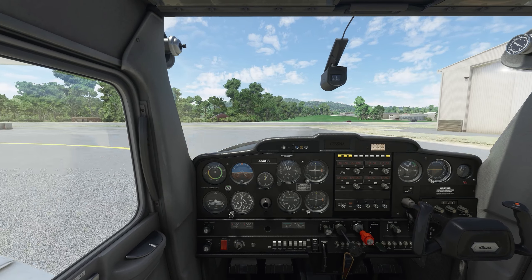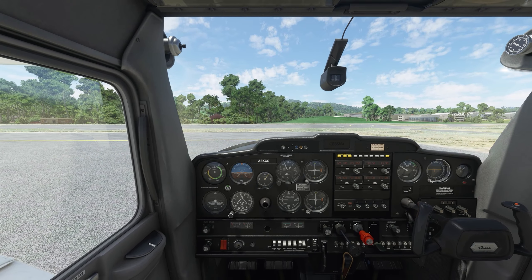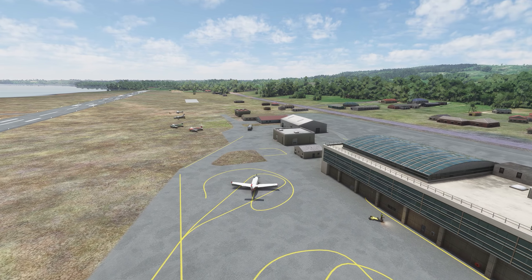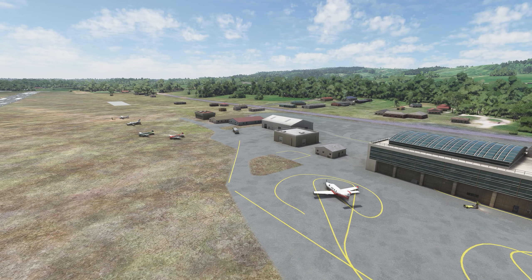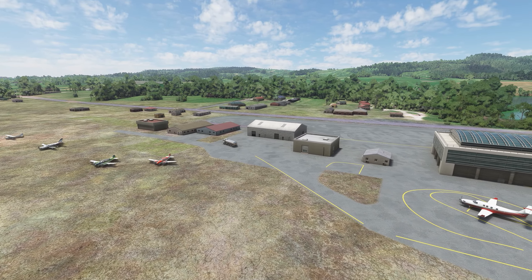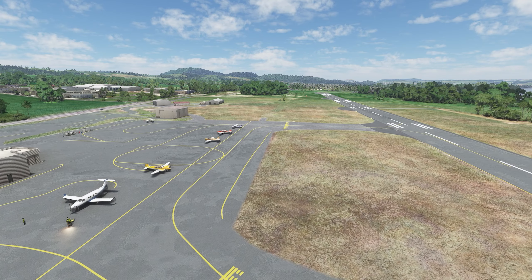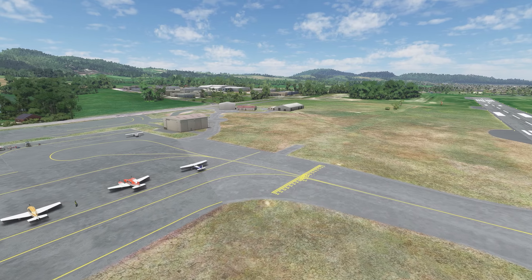Just going to park up so I can stop that and jump into the drone camera. Okay, we're now in the drone camera. Compared to some of the default airports I've looked at in the past couple of videos, it's a bit more lively in terms of static aircraft. The other airports I looked at were general aviation airports, so nothing on this scale.